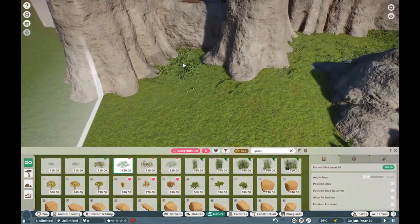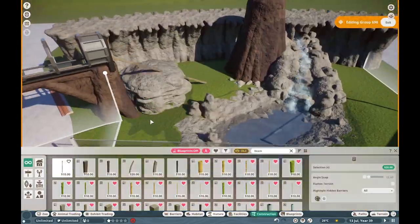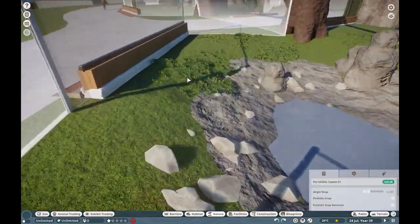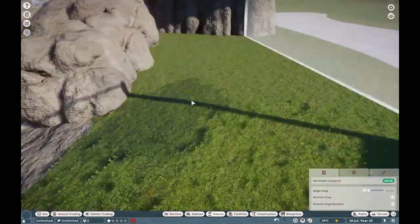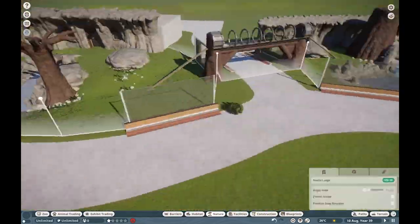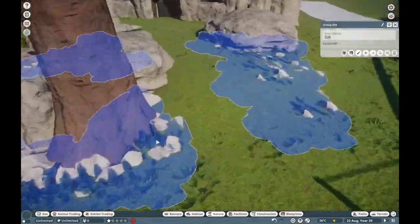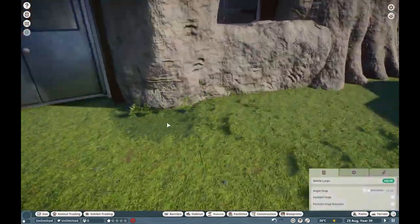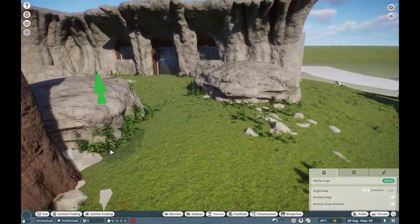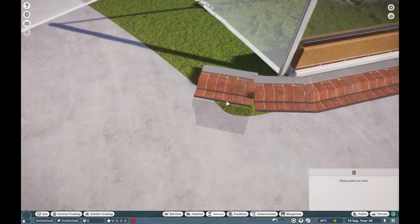Making our way throughout here and adding some grass — the periwinkle grass is perfect for this in the Hope Harbor Zoo universe, if that makes sense. It's going to be implied as the middle of summer, or at least towards the start of it, where everything is nice, bright, and green, where all the plants are growing and all the flowers are in bloom. For the most part, we will be building this implied in constant summer.